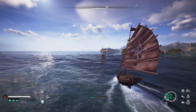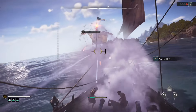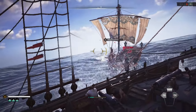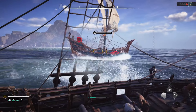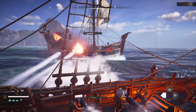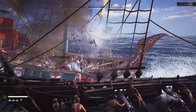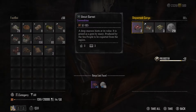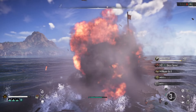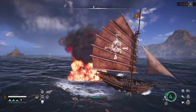Speaking of loot, do not destroy the enemy ship. I know it might be tempting to just unleash everything you have as you like to watch other ships burn, but hold on. In Skull and Bones, you can board enemy ships when their health bar goes down to a certain amount. If you're wanting to get as much loot out of an enemy ship as possible, this is what you'll want to do, as boarding ships is a guaranteed way to gain extra loot and not lose anything to the sea. Sometimes boarding ships can be a little irritating, as if you're sailing too fast you'll fly right by them, but stick with it as it's worth it.